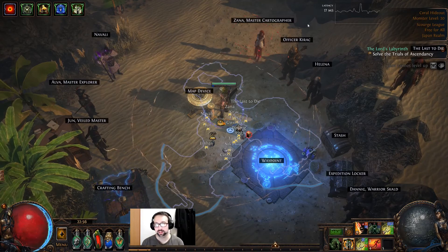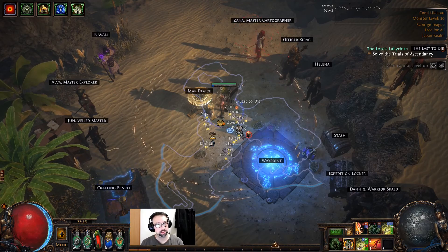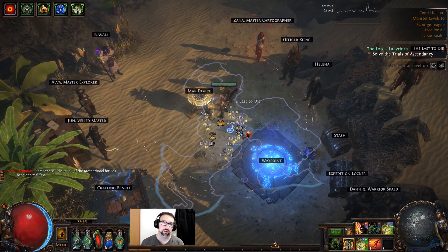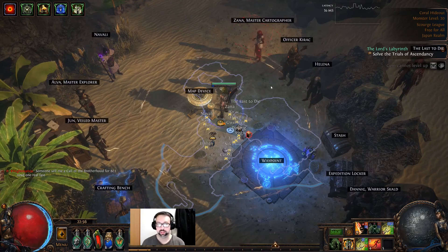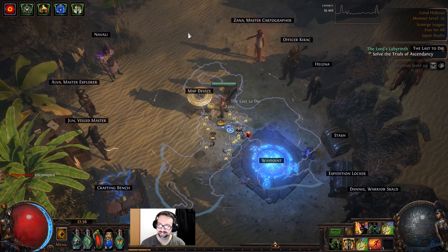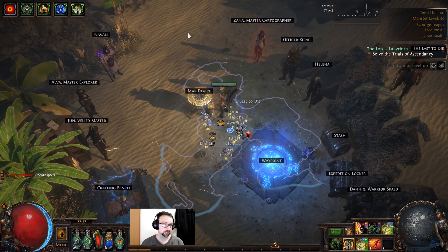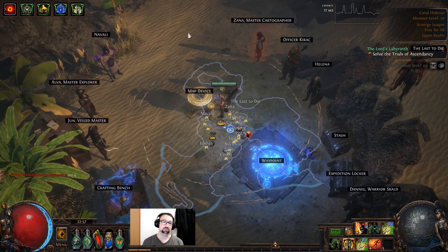Hey everybody, new video since Scourge league launched. We're about ten days in and I've been playing a lot — I got to take some time off work and have a proper league start for the first time. This is the third league I've ever played, and the actual league mechanic is pretty cool, a lot different — definitely not casual friendly. Unlike Ultimatum or Expedition, this thing does not print currency unless you can handle a massively juiced, super debuffed map.